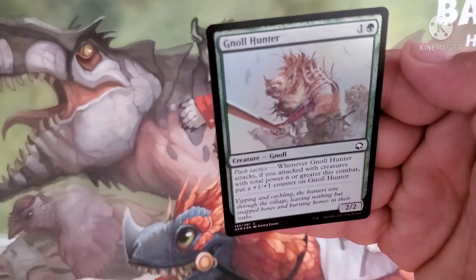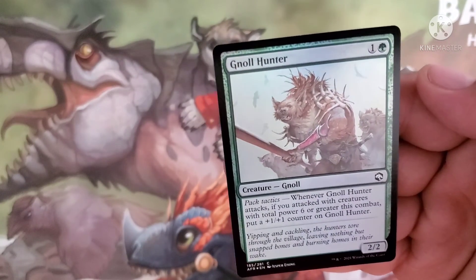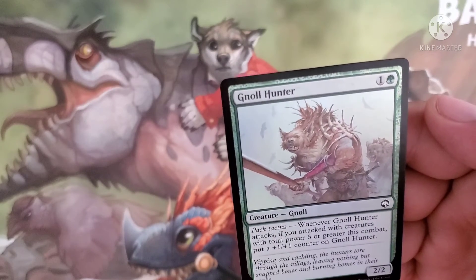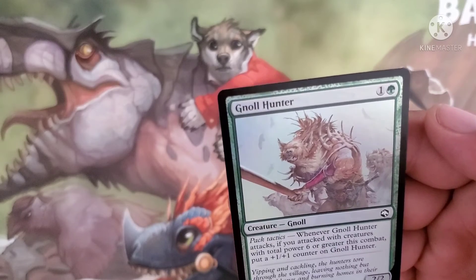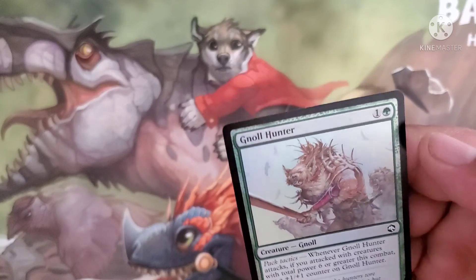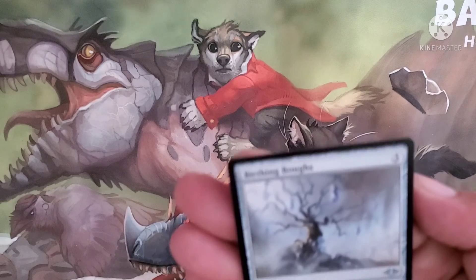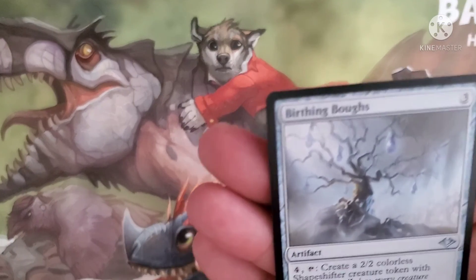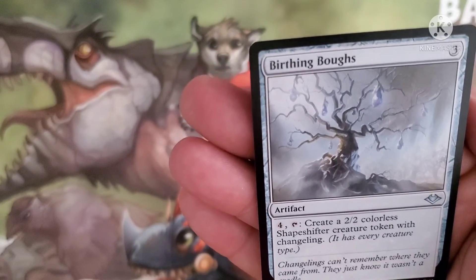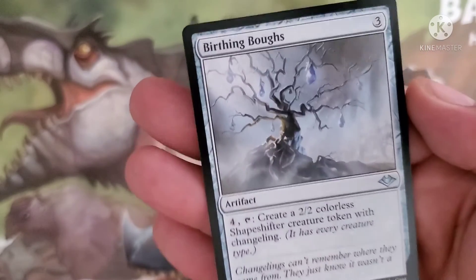Our foil is a Gnoll Hunter, costs one and a green for a gnoll with pack tactics. Whenever it attacks, if you attack with creatures with a total power of six or greater, put a plus 1/plus 1 counter on it. It has a 2/2 body. And then another interesting card: Birthing Brights, costs three for an artifact. Pay four, tap it — create a 2/2 colorless shapeshifter creature token with changeling, meaning it has all creature types.